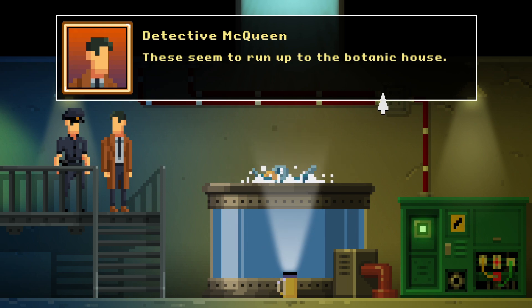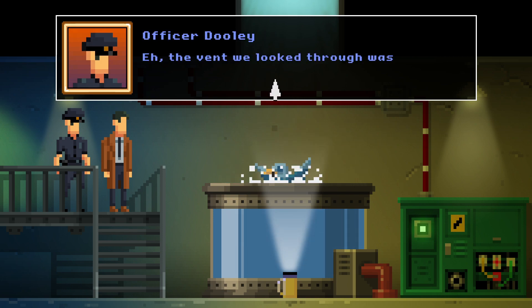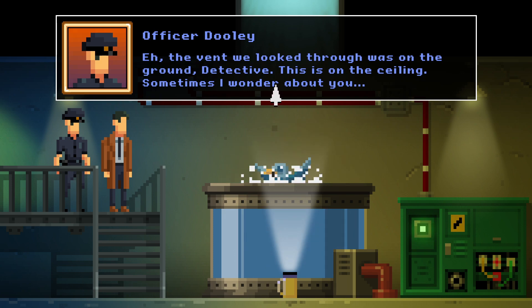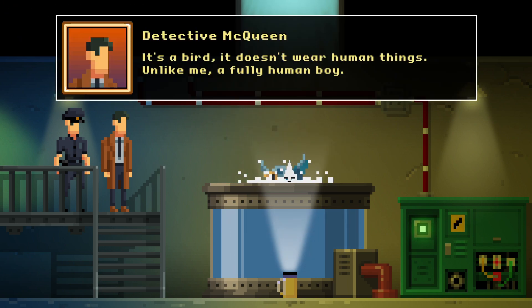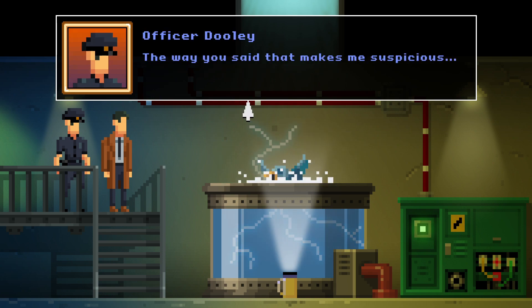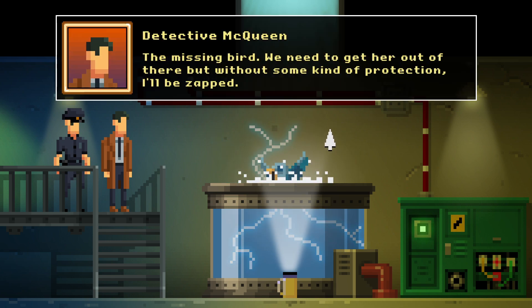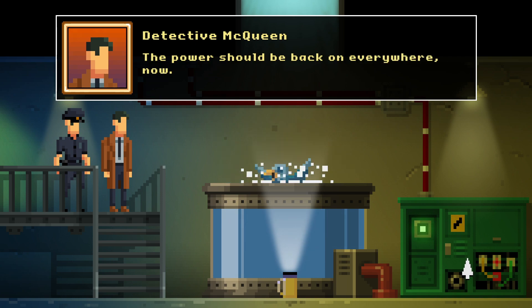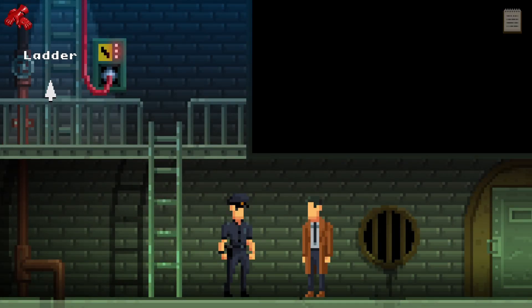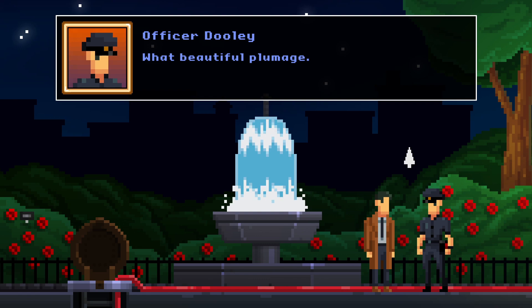Power cables — these seem to run up to the botanic house. This must be the event we looked through. The event we looked through was on the ground, Detective — this is on the ceiling. Sometimes I wonder about you. It's a bird. It doesn't wear human things. Unlike me, a fully human boy. The way you said that makes me suspicious. The missing bird — we need to get her out of there, but without some kind of protection, I'll be zapped. Power should be back on everywhere now. Let's go ahead and leave. Hey, the fountain's flowing! Water's running again. What a beautiful plumage.